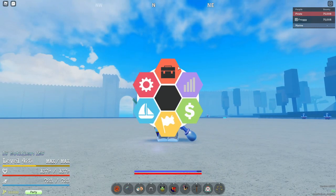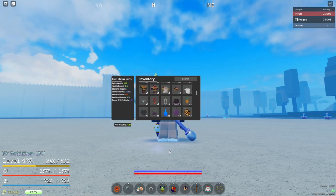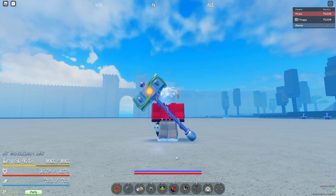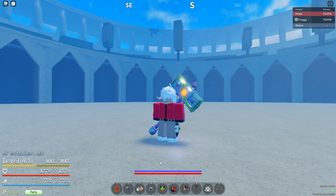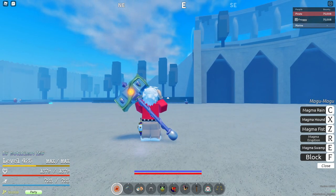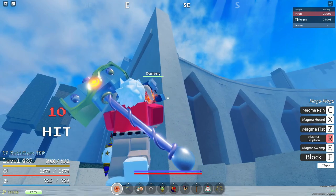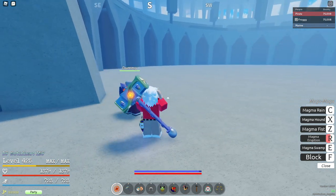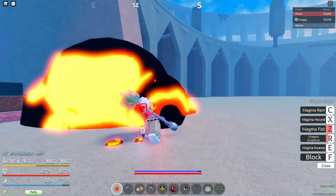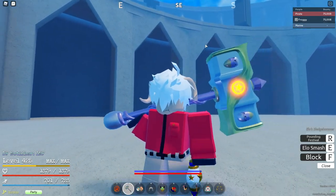I'm trying to farm fruits currently and get back into uploading — the growth on my channel even when I haven't been posting is really good. I do want to try streaming soon. Magu is a good fruit for farming and really good for PvP because of the high damage. Magma eruption hits 10 times for 26 plus burn, and magma fist and magma hound both do 100 plus damage. That's it for today's video — see y'all!